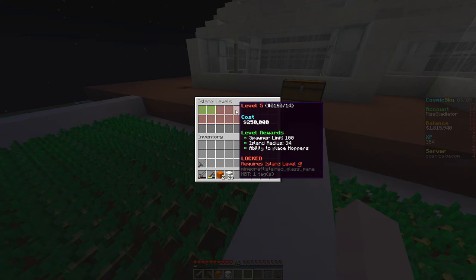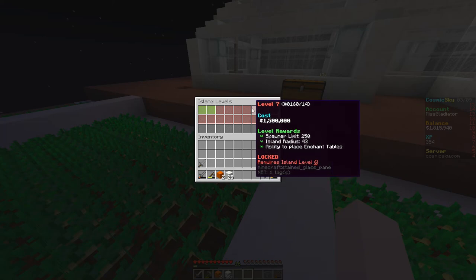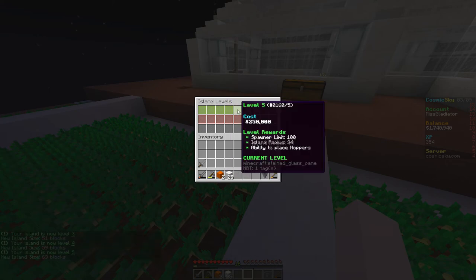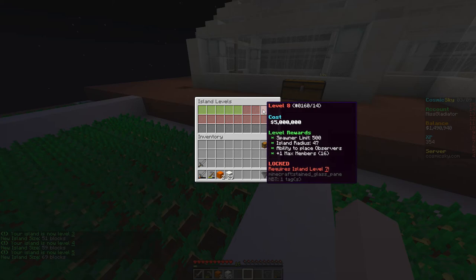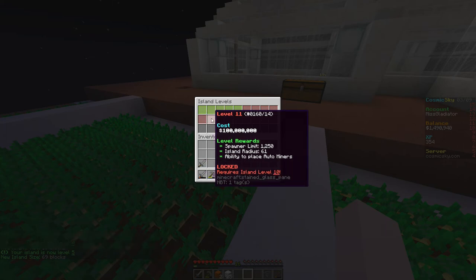You can always do slash pay, space, my name if you want to help out. Pay Glad Army to help out the Alliance island, or pay Miss Gladiator to help out the series. Level six is anvils which we haven't really needed yet, and the ability to place enchant tables. I think we're going to buy up to the hoppers — that's all we need right now. Anvils and enchantment tables come later; level eight is observers, level ten is pistons, and auto miners at level eleven.